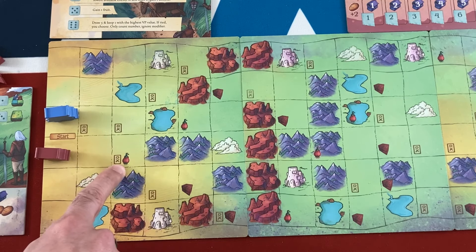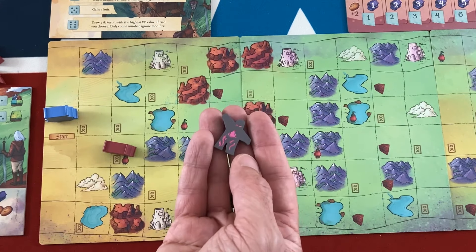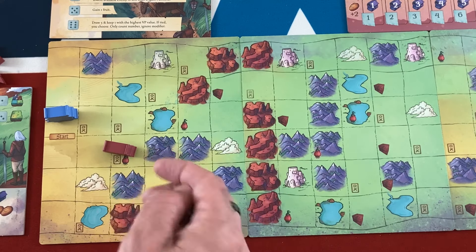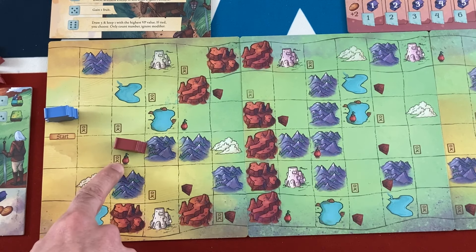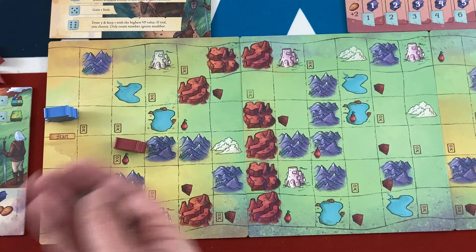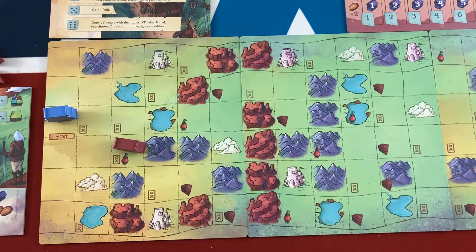Whenever you move onto a zombie space — these are like ember zombies, fire zombies — you get a little zombie token on your board. They sent me the deluxe tokens which are nice chunky wood, but in the regular retail version it's just cardboard. These zombies are worth minus one victory point at the end of the game. But while you're on a zombie space that you haven't yet camped at, you can use combat dice to fight zombies, earning victory points and getting rid of one zombie when you successfully fight.